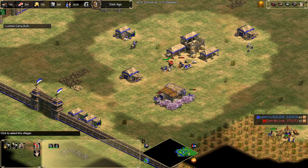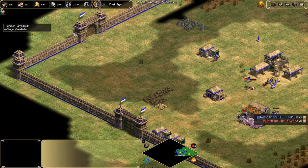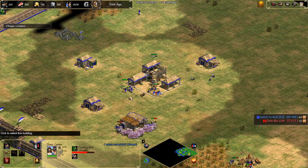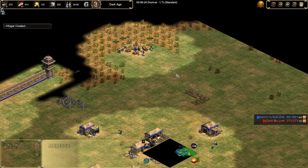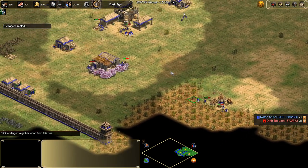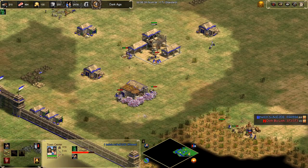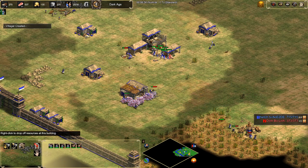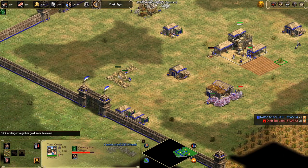The next four are on wood. Now we want one on stone — this is what we're going to be making our fourth TC with. Next two go to gold. Use shift-Q features as much as possible to make things go efficiently. We add two farms now because we just finished the deer. After the first two on gold, you send the next two to wood, and then you click up. Keep an eye on your gold — you need to take villagers off gold because you don't have a market. What are you going to spend it on? Send them to wood for a little bit of extra wood.